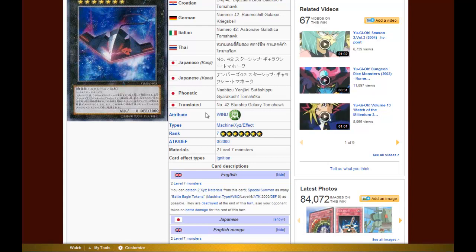Now, why can't tokens be used as Xyz Material? Tokens cannot exist outside of the field. When a token is destroyed, it's removed from the field and that's it. If a token is banished or returned to the hand, it's still destroyed and gone — for example, Compulsory Evacuation Device on a token causes it to leave the field but not return to the hand, because a token cannot exist in the hand. When used as Xyz Material, those cards do not count as being on the field. Since tokens cannot exist anywhere but on the field, you cannot use them as Xyz Material.